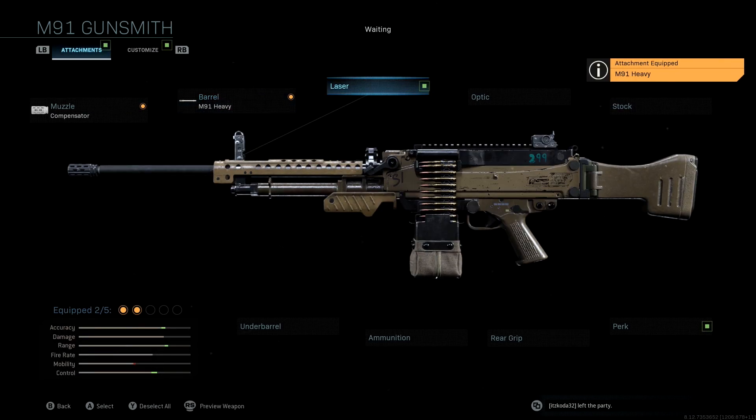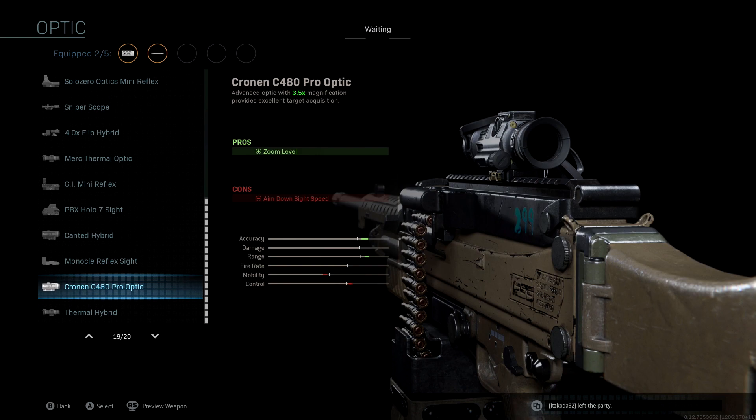The optic we're running is the Cronin C480 Pro. I generally run mini reflex sights with LMGs and most weapons, but the Cronin C480 is one I've been using a lot recently because it's good for close quarters gunfight situations and does really well at medium to long range as well. You also get a huge boost to accuracy and range, and I really like this optic.